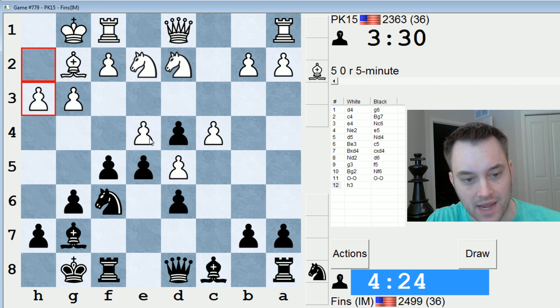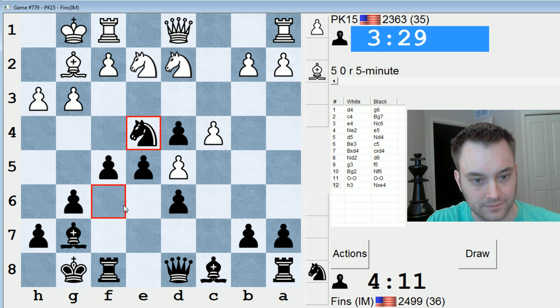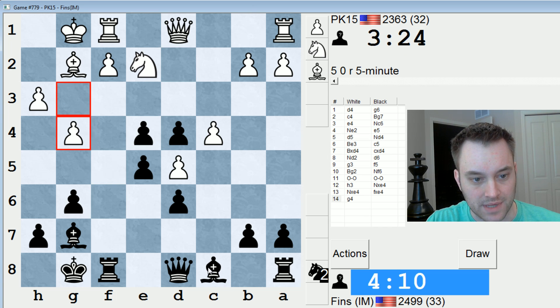That move should lose a pawn because I can take on E4, and after all the captures, I have Bishop takes H3. So now I just want to figure out which way to take the pawn first. Let's take with the Knight and open the F file as well. So if Bishop takes, I'm taking on G4. He played G4 because he saw what was coming.